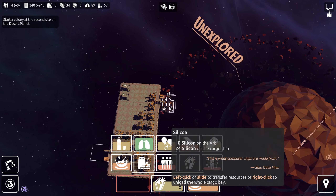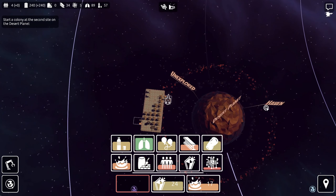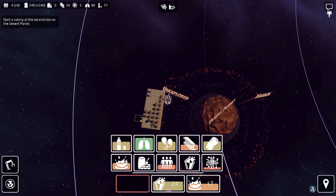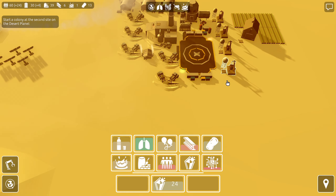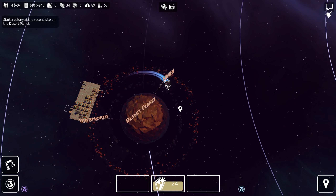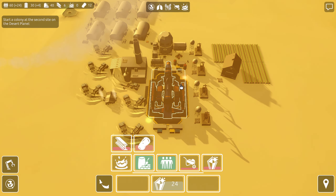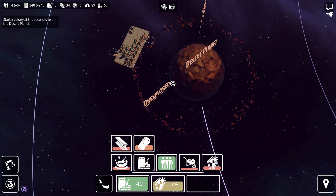I'm going to unload the potatoes. What we really need is concrete — we're going to go back down to Haven because we're going to check out this unexplored site where they've discovered oil. I need some building materials before we can do that. I'll give up the water and go back down to Haven to see if they have any concrete I can take. They might — we brought some down. Our other cargo ship is just orbiting a planet right now, not really doing anything. I'm going to take all the concrete and head over to this unexplored site on our desert planet.